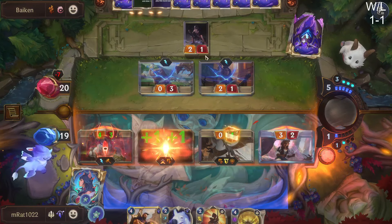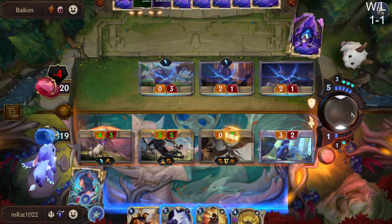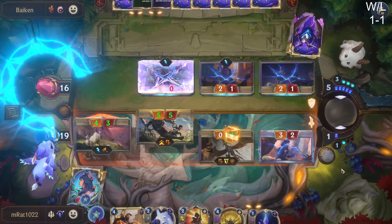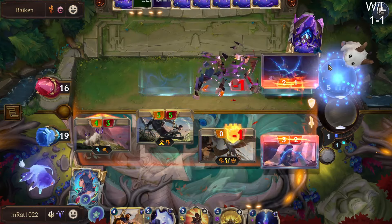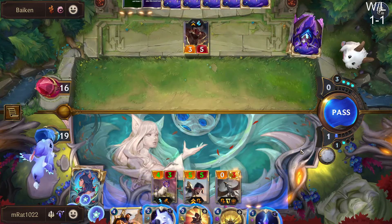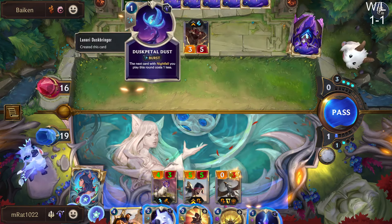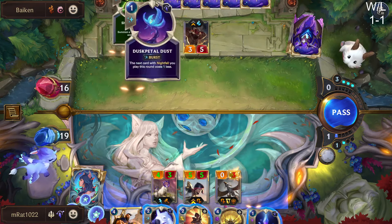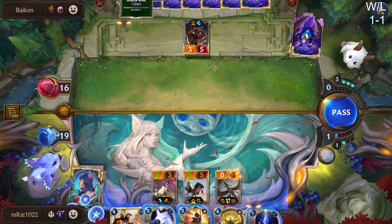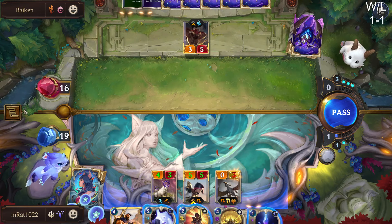We're keeping the board really clear which is good — now we're getting to the point where as soon as they drop Nami we can either use a strike spell or Rally. Do we rip a Single Combat here? No, no — there's no way because they literally have first spell mana available just to give him Barrier. That feels awkward — did we pump anything this turn? I don't think we actually pumped anything.